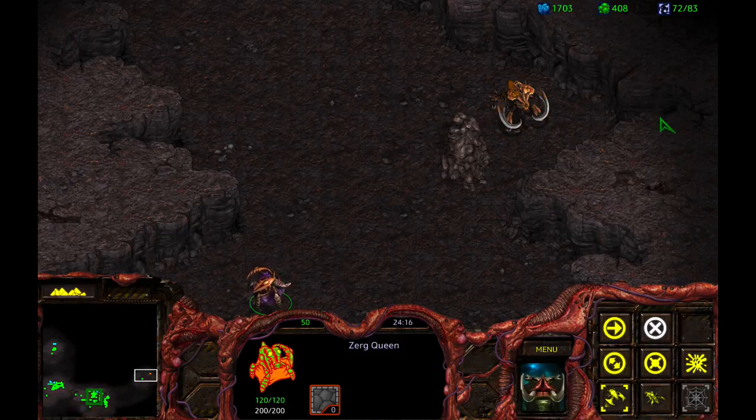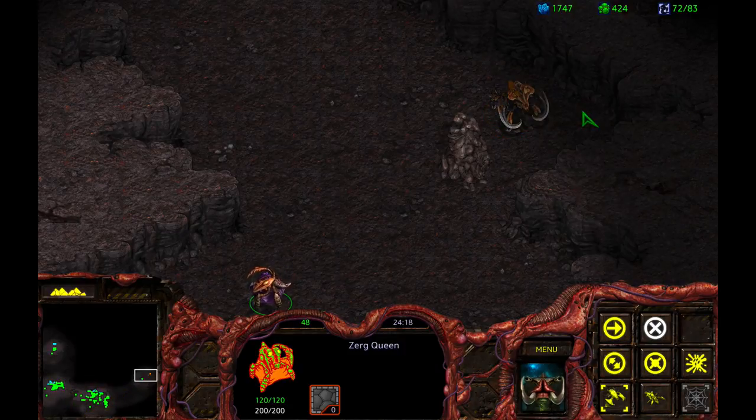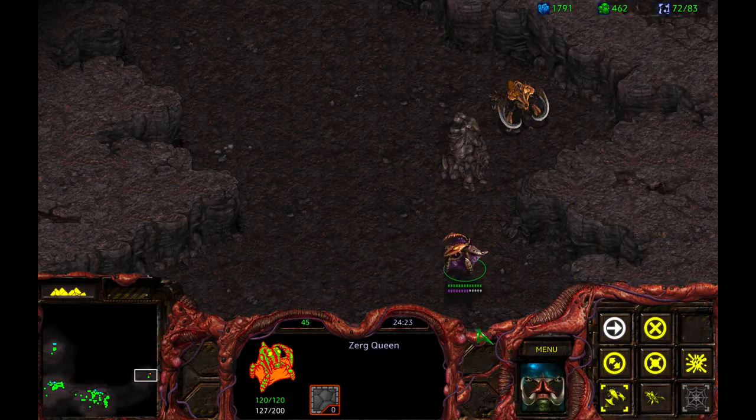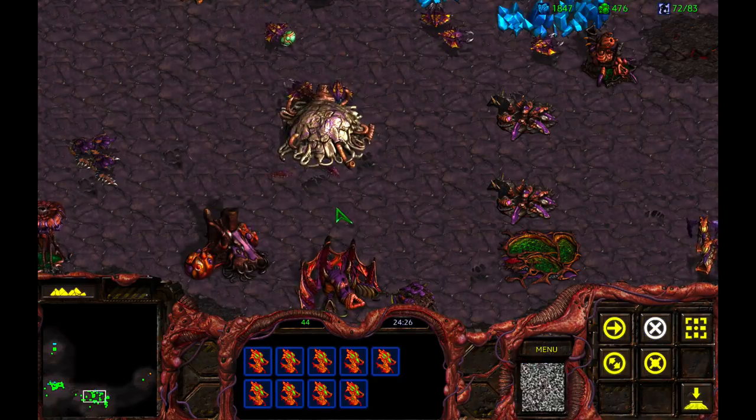This unit right here — the Ultralisk — this thing can kick your ass really quickly. However, if I push R and Spawn Broodling... oops, I didn't want to Parasite it. Damn it. I meant to Spawn Broodling it. I screwed that up.